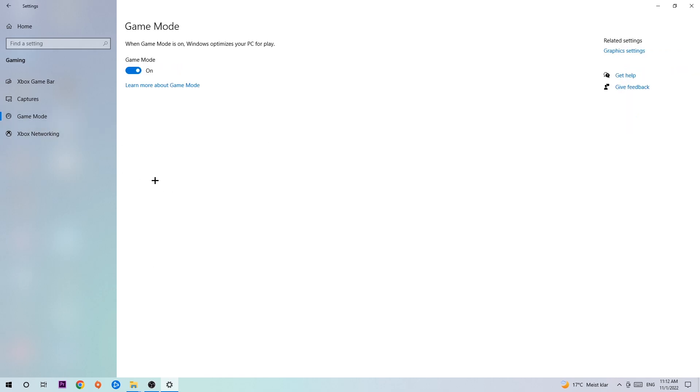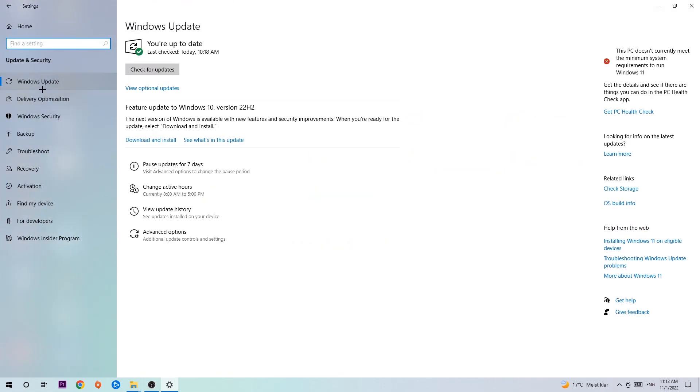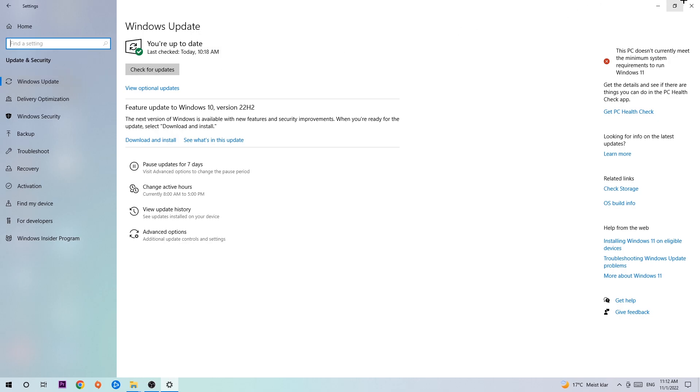For Game Mode, I can't really tell you to turn it off or on — you need to check it for yourself and stick with the setting that works better. Go back and hit Update and Security. Navigate to Windows Update — I know it sounds basic, but updating every single driver you can on your PC will help a lot with FPS drops, frame drops, and stuttering. Update to the latest version of Windows.